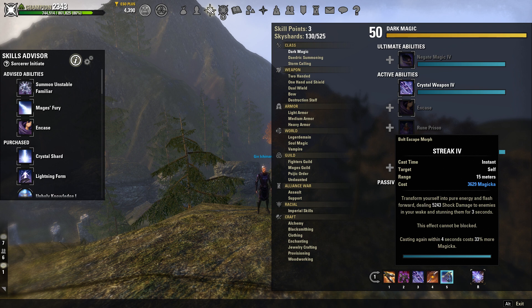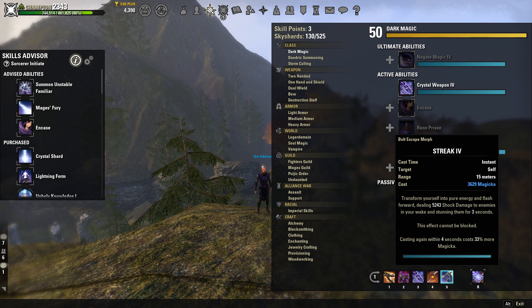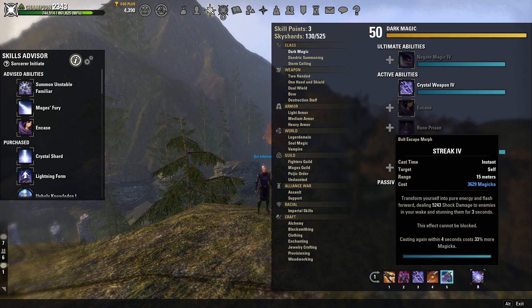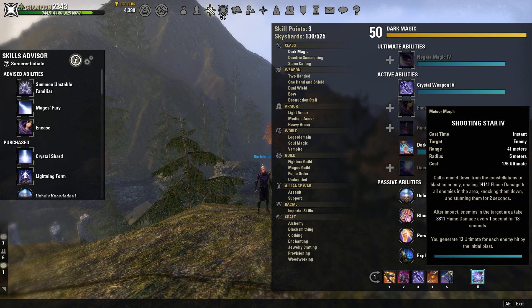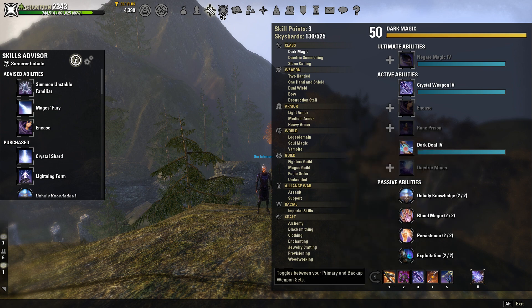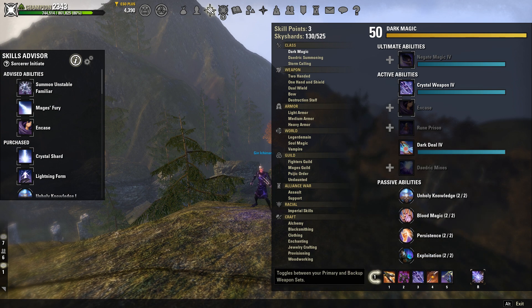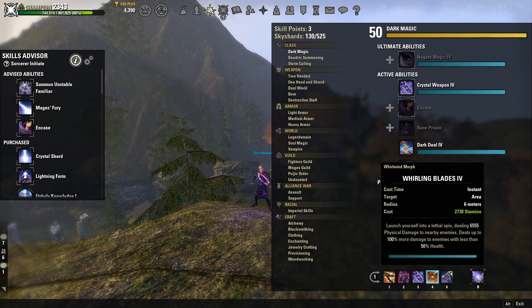Our ultimate is going to be Shooting Star from the Mage's Guild line. Since you have Streak and they can't block that CC, I like using Shooting Star because that is just absolutely free damage. My favorite way to burst somebody on this build: I dot somebody up using Bloodcraze and Crystal Weapon, then I dot them up with Elemental Susceptibility from the Vateshran Perfected Ice Staff on our back bar. Then you hit them with Shooting Star, Streak right away, and then start hitting Whirling Blades. That combo is absolutely nasty — I'm loving it so much lately.